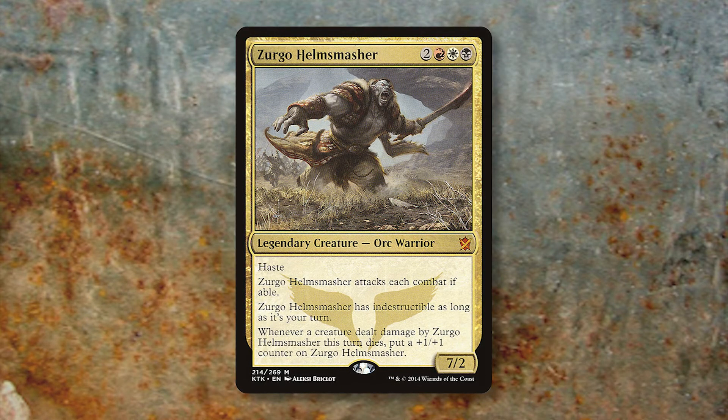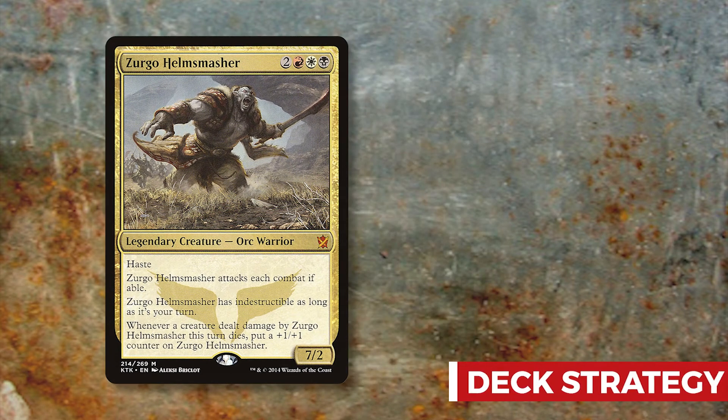Zurgo Helmsmasher is a 7/2 for two red, one white, and one black — a legendary Orc Warrior with haste. Zurgo attacks each combat if able, has indestructible as long as it's your turn, and whenever a creature dealt damage by Zurgo this turn dies, you put a plus one plus one counter on him.